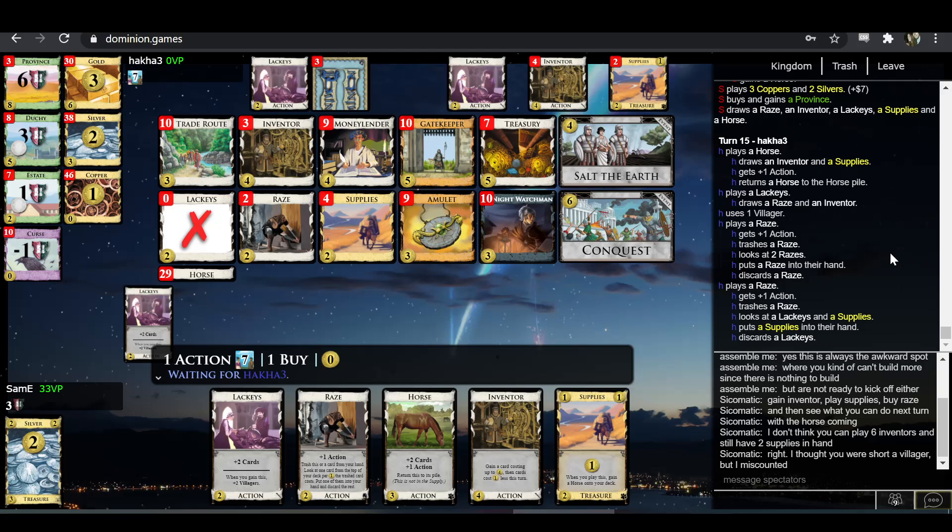I'm not sure what Hakka's thinking about — he's already kind of committed here. You're not waiting and taking another turn with one less Villager. You just play the Lackeys and pray, right? What else could you be doing? Even if you play the Lackeys, what is your deck even doing? It was just lost. Even if you find both Inventors and play all the Inventors, you're still not enough points. It's not enough time to pivot to money by inventing a bunch of Silvers. Sam-E's deck is not crapped out nearly that badly, and Salt the Earth is around.